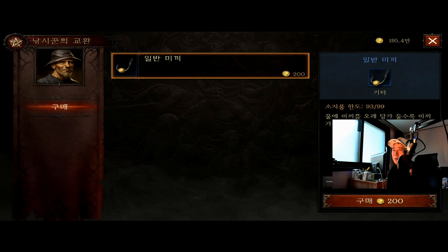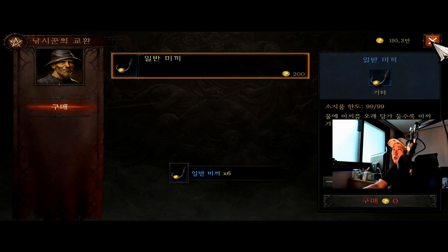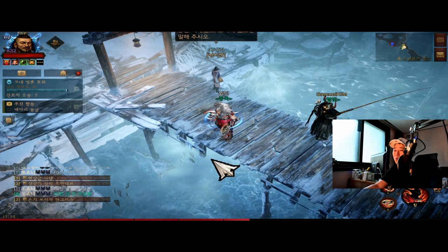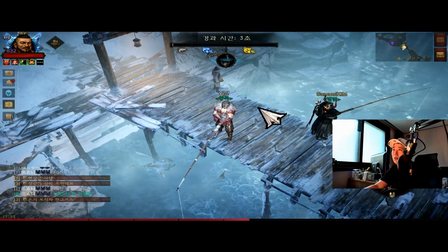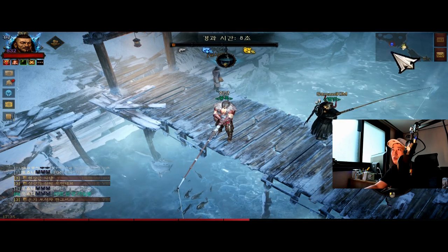First, come to the fishing shop and buy the maximum quantity of regular fishing bait. Then press 5 to set your fishing point. You can choose left or right — judge for yourself which position is best and proceed accordingly.